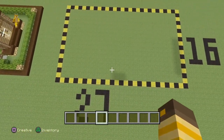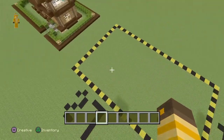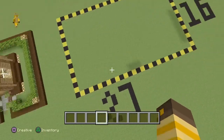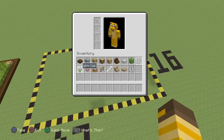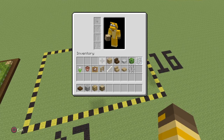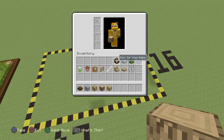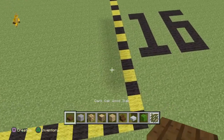To start off we're gonna need a bunch of space. It's a middle-sized house, so we're gonna need 27 blocks by 16 blocks. The materials you're gonna need are dark oak wood slabs, stone bricks, glowstone, oak wood, and oak planks.